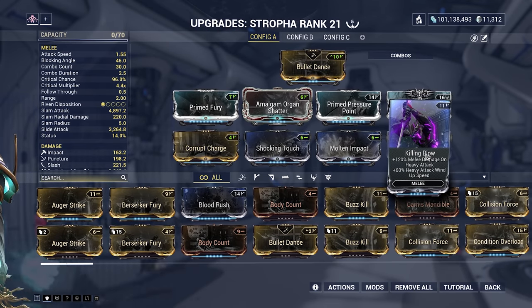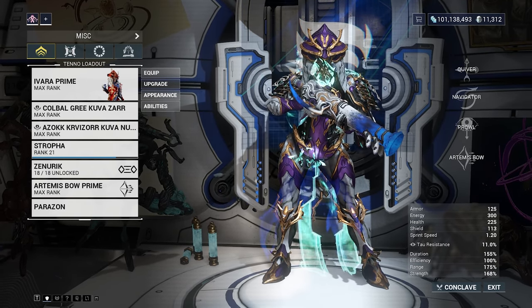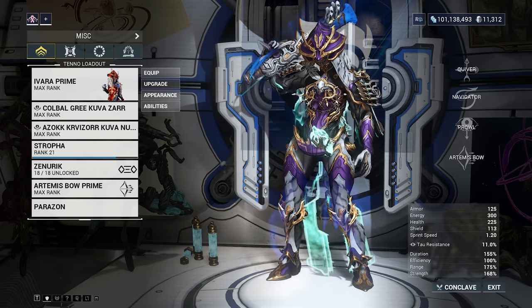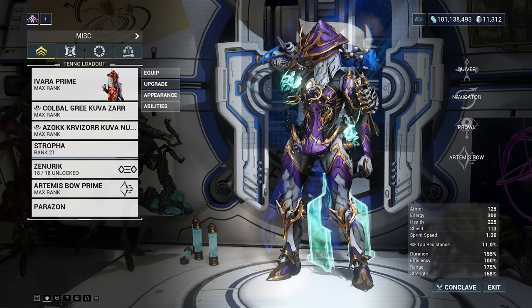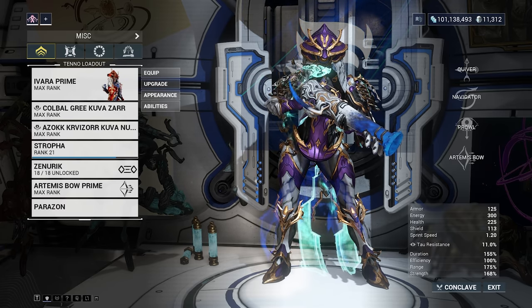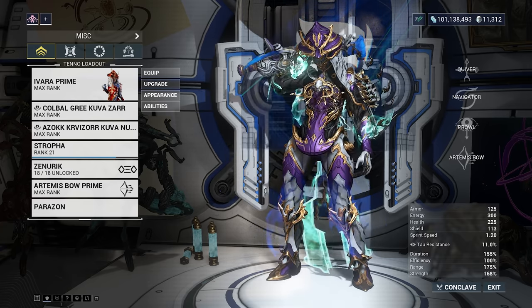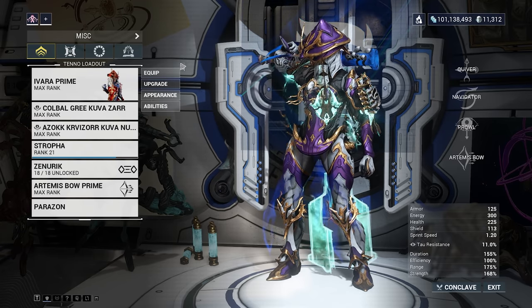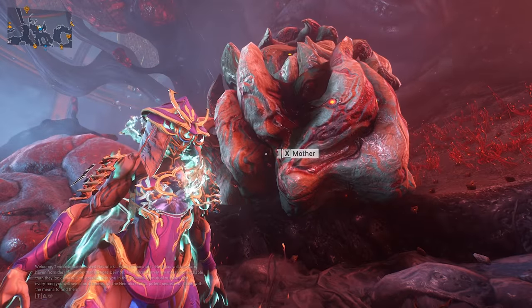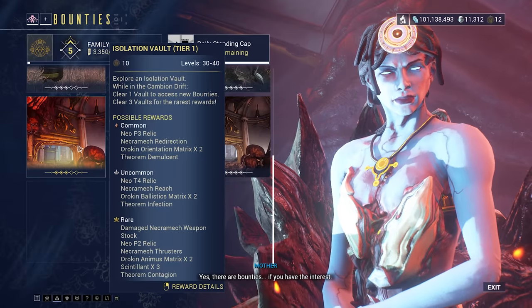What we're going to be doing is jumping into an Isolation Vault with an Invis Frame such as Ivara — Ivara is the one you get from Spy Missions, really easy to get. It doesn't have to be an Invis Frame, but Invis Frames make it really easy when it comes to killing the Necramech. Probably the best Invis Frame to use for this is Octavia because her abilities just allow you to stand still. To start your first Isolation Vault, head over to Mother, talk to her about bounties, and just select the first tier of the Isolation Vault. Then head down to the gate — we're going to be soloing this, though you can definitely do it on co-op.